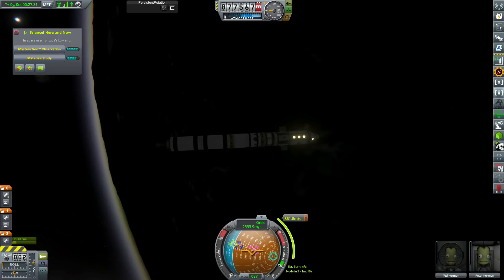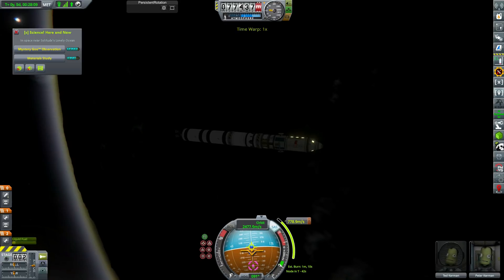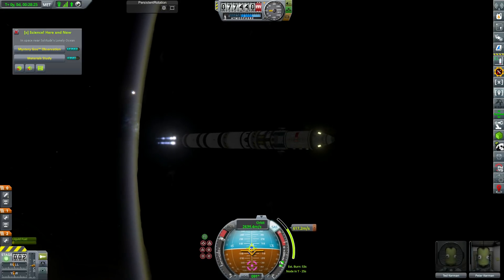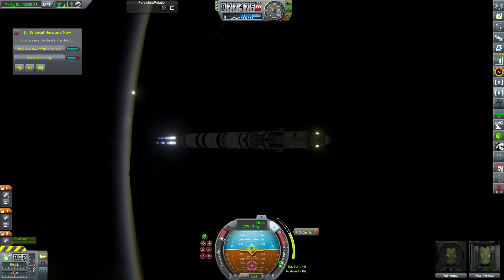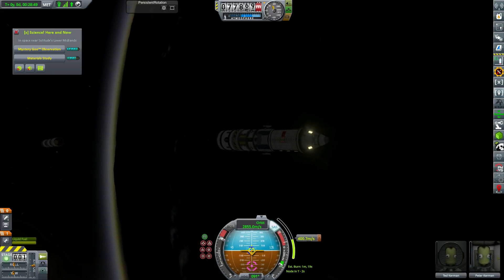Before we actually head off to Guardian — wait, we're not doing the rescue with this mission, are we? I'm getting so confused because all the missions are identical. No, we're not rescuing anyone on this mission. We're just sending the station straight to Guardian. It's the next mission that we rescue someone.